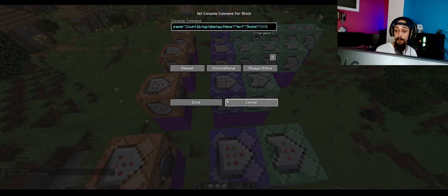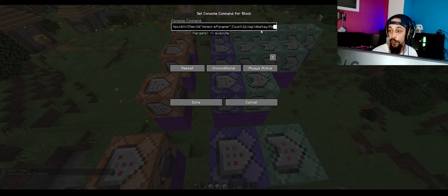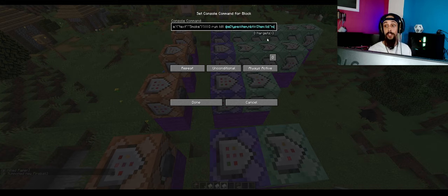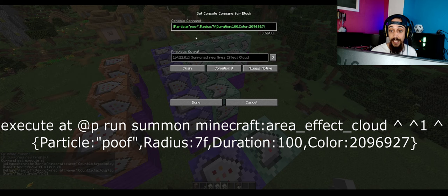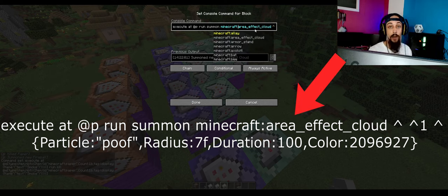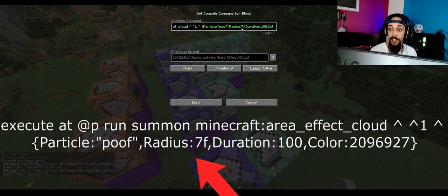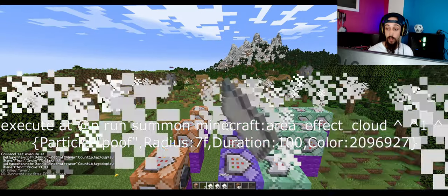For the smoke screen it's practically the same thing. You run the second command but change both of the names — where we first had 'fireball,' right here you change it to 'smoke' or whatever you want the name to be. You do a run kill entity on the paper with the name 'smoke.' Then you execute at the nearest player and run a summon — this time it's an area effect cloud. You can give it an actual effect like a poison field, but for now it's just smoke, summoned one block higher than where you're looking, with the particle poof, a radius of 7, and a duration of 100. Then you drop it, and poof — your smoke.